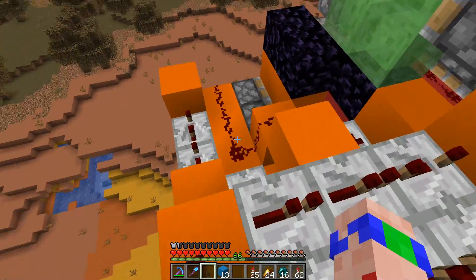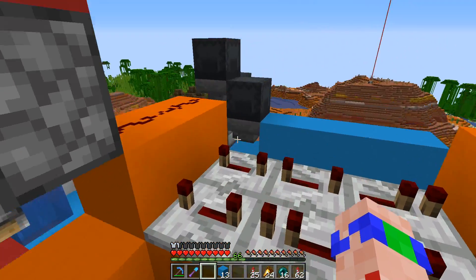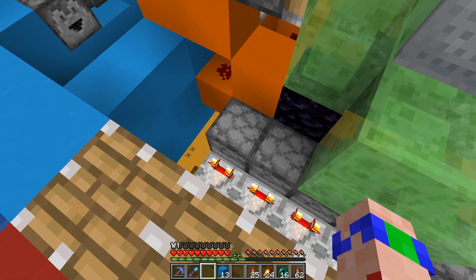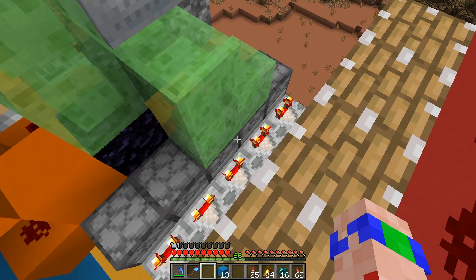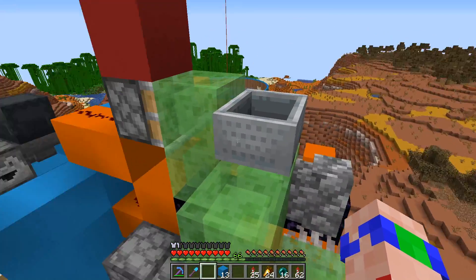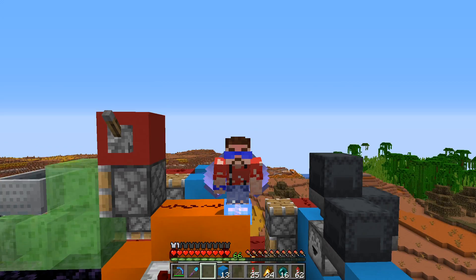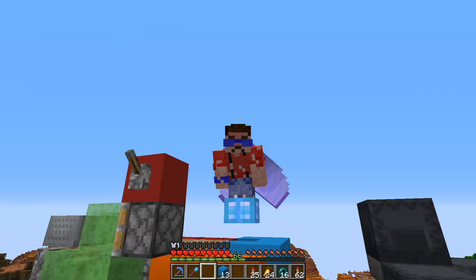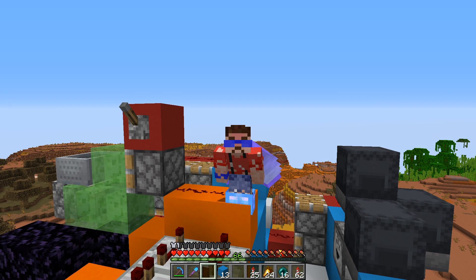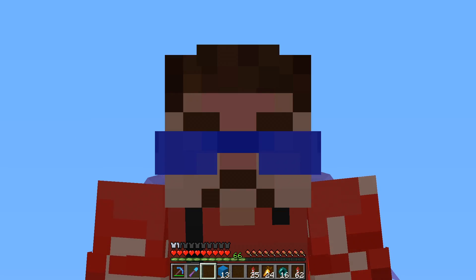That is all the redstone now installed for the Mumbo Jumbo Concrete Making Contraption of Awesomeness. Although I'm a bit worried because I've not managed to test this thing out on vanilla just yet, and as we are using a TNT duper, we might still blow the whole thing up. Big brains on Rendog — I have no concrete right now to actually see if this thing works. So let's pop over to the shopping district, pick ourselves up some sand and some gravel, and let's try to make some concrete without blowing up our brand new machine.